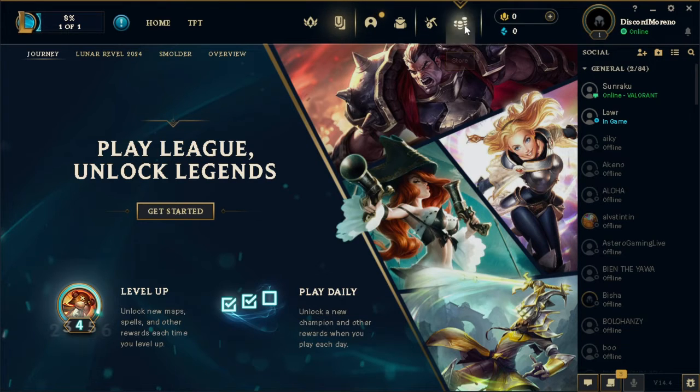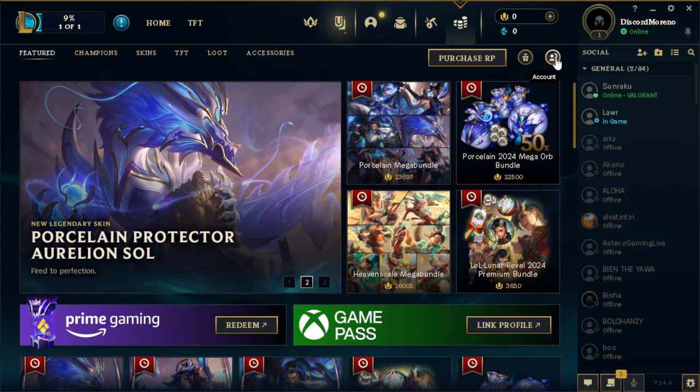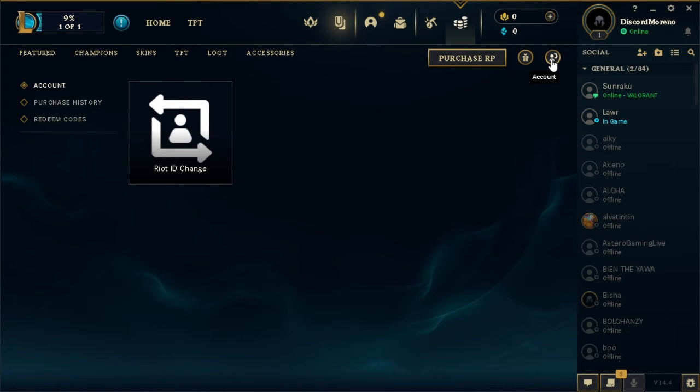To change your region, click on the Store, and from there click on your Account Settings in the upper right corner of this menu.